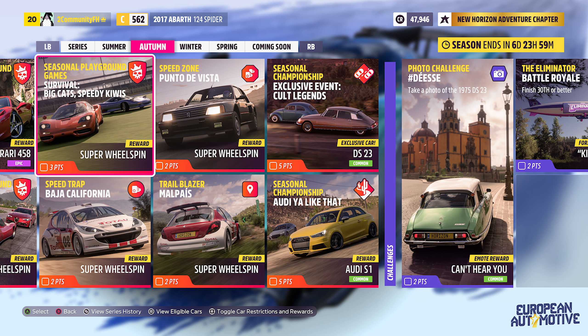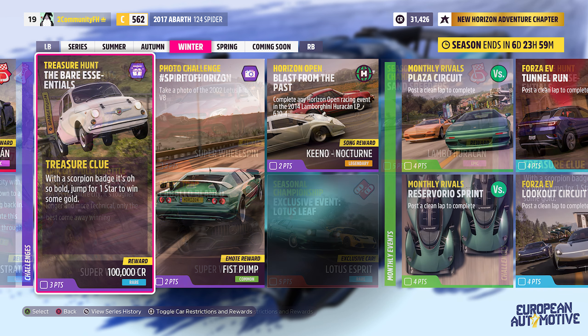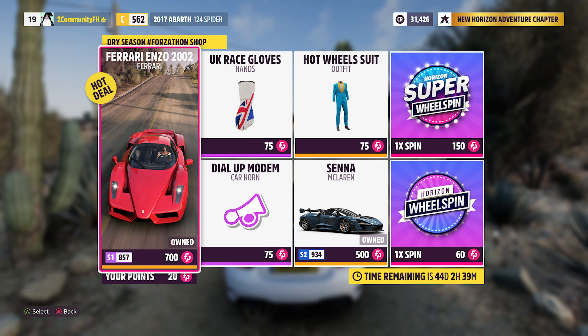Autumn brings us the long awaited Volkswagen ID4. I would have liked to see the IDR here, but maybe someday. Our 40 point reward is the ATS GT. Only two Event Labs this week, but we get another car from Horizon 4 in the Cult Legends Championship: the Citroen DS23. The photo challenges all involve taking a picture of the new championship car, probably as an extra reminder to grab them. And the Forzathon shop has the lightweight E-Type and the F50 GT.